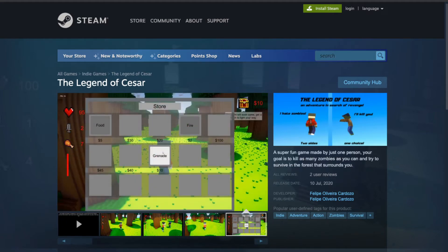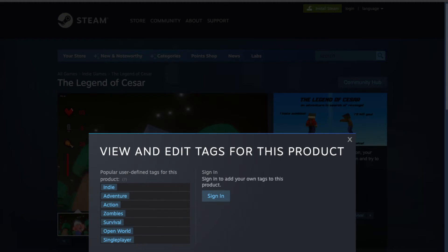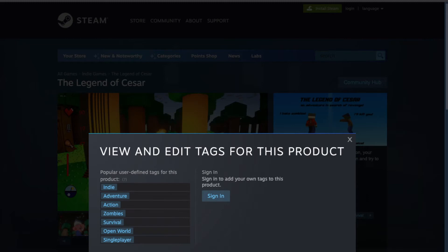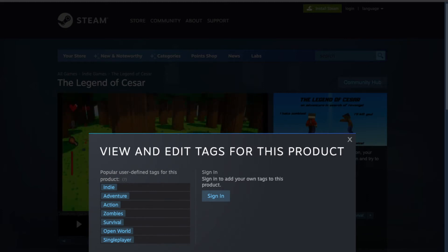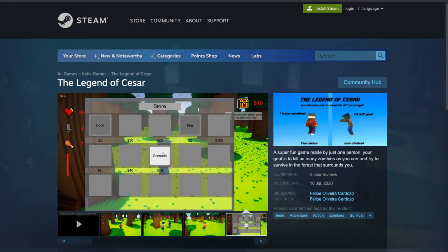Looking at the tags — if we click the plus sign, I can tell right away they have not used the tag wizard, because there are only seven tags here. There should be 20. The fact that Indie is number one, followed by Adventure and Action — these are high-value, high-competition tags. As a developer, you have the power to replace them with tags more relevant to your game. Steam prioritizes your tags as long as you're logged in with your developer account associated with your Steamworks account. It's very important.